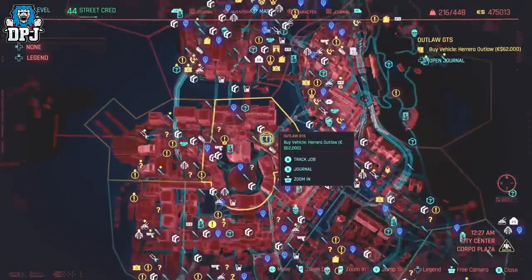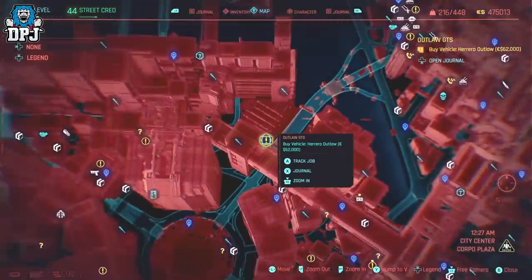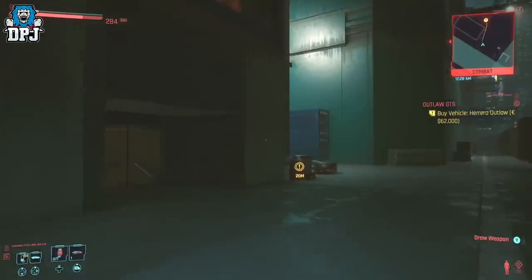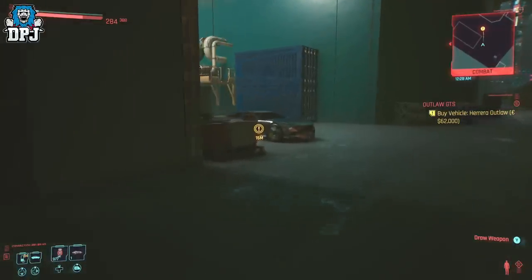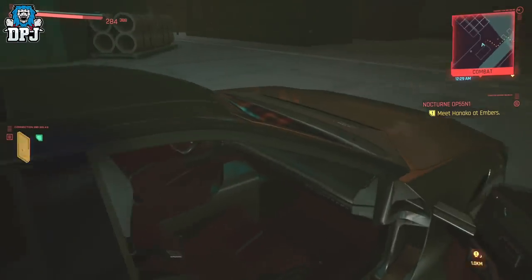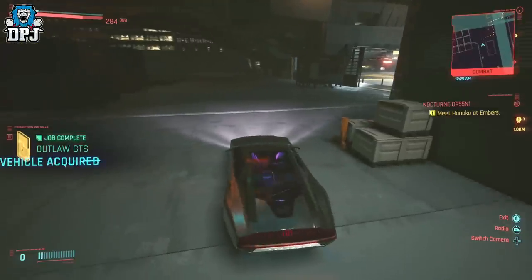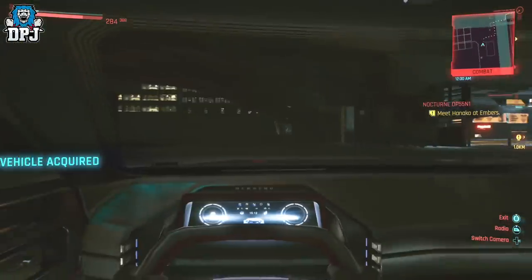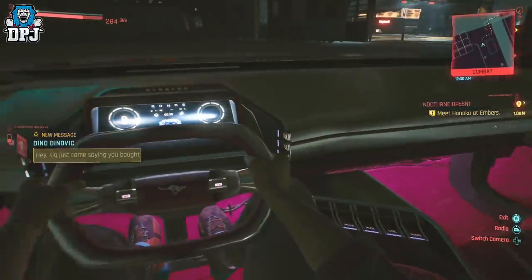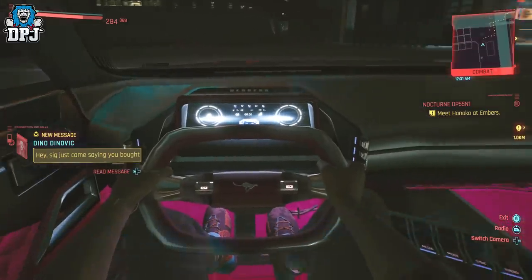In at number 5 with 755bhp is the Herrera Outlaw GTS. Wow, this is one to look at — it fits Night City down to a T, well depending on what part you're in. This is a car you've probably seen on my channel before, as it's one I'm quite fond of. It will unlock for you to purchase upon hitting a street cred level of 30 and having your presence known in Corpo Plaza. It will cost you 62k eddies, and where to pick it up you can see on screen now. This all-wheel drive straight-line beast is something I guarantee you will enjoy driving.